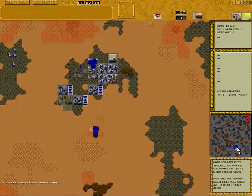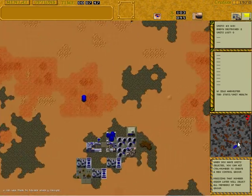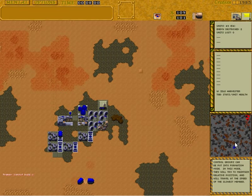The Harkonnen is at a very big advantage now — economy-wise, technology-wise, size of base-wise. The Atreides player, I thought for a second there he was going to get a high-tech facility also, but he's going straight to Heavy Vehicle. Now the other player, Framer, who is actually pretty good, says he can build a House of X but it wasn't powered — he didn't have enough wind traps. So that's why he thinks it's unavailable, but actually it is available.